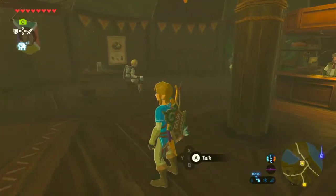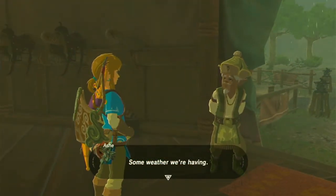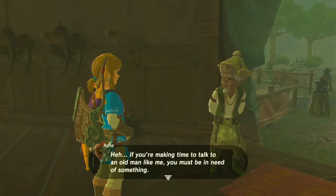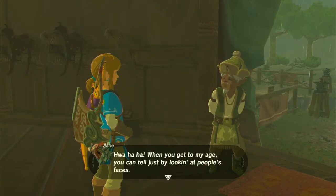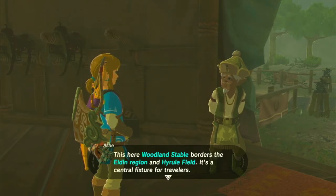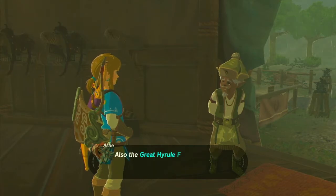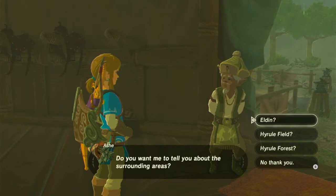Anyway, while we're in here, there's only a few people around — let's talk to them. Some weather we're having. If you're making time to talk to an old man like me, you must be in need of something. You aren't from around here, are you? When you get to my age, you can tell just by looking at people's faces. This here is Woodland Stable. Woodland Stable borders the Eldin region and Hyrule Field — it's a central fixture for travellers. Also, the Great Hyrule Forest, which is where the stable got its name, is right over yonder. Do you want me to tell you about the surrounding areas?